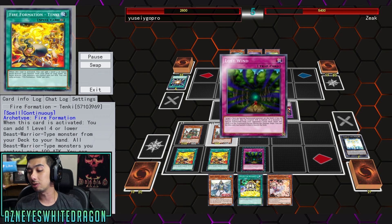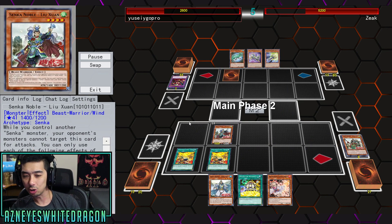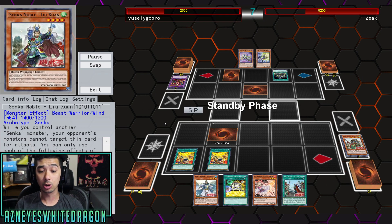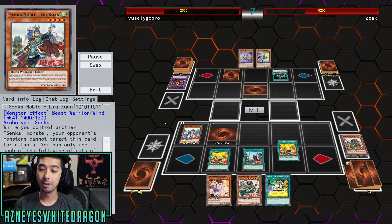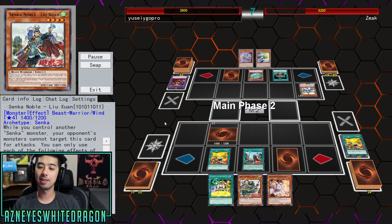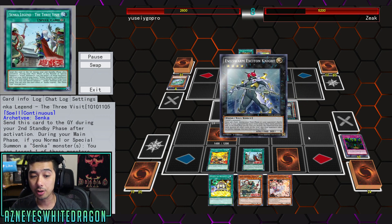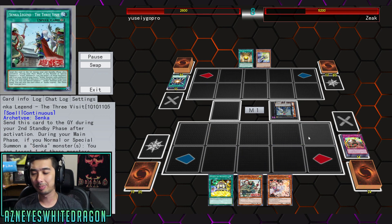These guys don't even have a Link or an Xyz. Their boss monsters — one lets you send a card from your field or hand to special summon another Senka if your opponent has more monsters. Another lets you pop a card, and there's one that lets you attack two monsters as long as your opponent has more monsters than you. There's also one where you get some stat boosts if your opponent has more monsters.